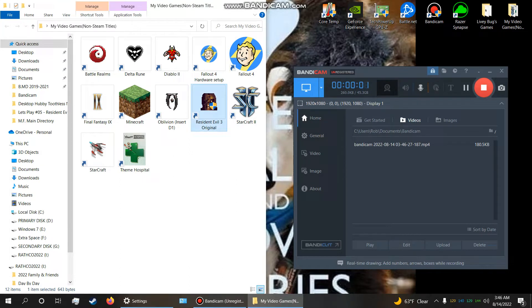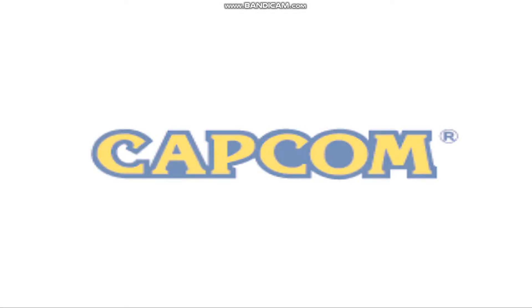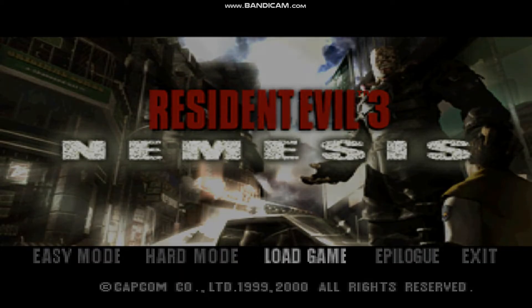Hello ladies and gents, here we are again — Resident Evil 3 original. Last time we retrieved the blue gem, so this time we're going to be going back and opening up the gate to Raccoon Park. Let's load up our game and jump right into it.